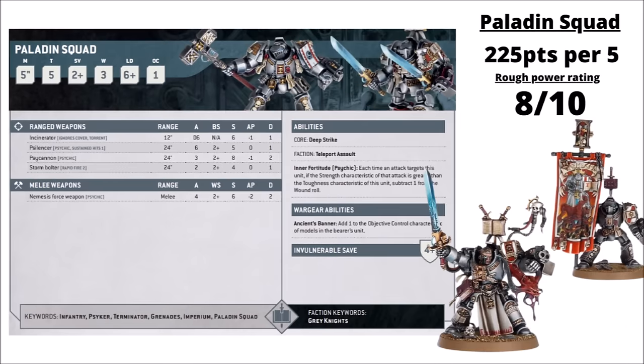If you prefer your Grey Knight Terminators durable, there's the Paladin Squad — 225 points per unit of 5. These guys get a similar profile but with a few twists, feeling like a bunch of sidegrades compared with the Brotherhood Terminators. The Nemesis Force Swords hit on a 2+, though they don't get the lethal hits on the charge, which is quite a blow — maybe a little bit less effective against heavier stuff, but better against hordes or standard Space Marines. They get an inbuilt minus 1 to wound for anything wounding them on a 3+, which covers a great deal of the threats to them. They lose the Apothecary but still get the Ancient's banner. I feel like there are arguments for both units. I'd probably rate them on a similar level to the Brotherhood Terminators — I've chosen to make them an 8 out of 10, with my personal preference more towards the Brotherhood Terminators.